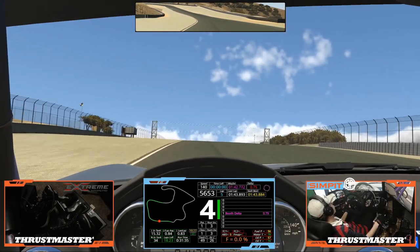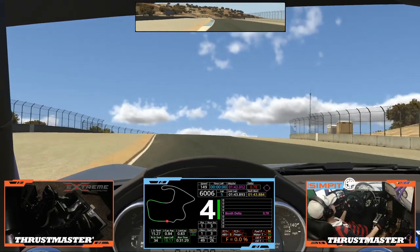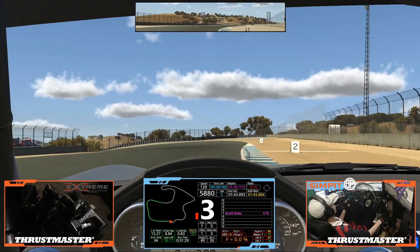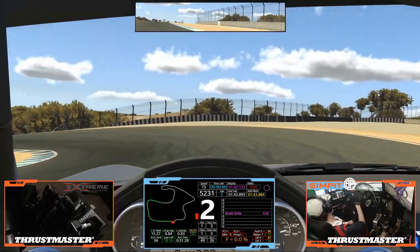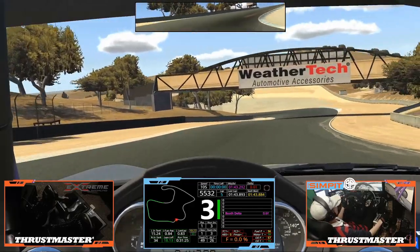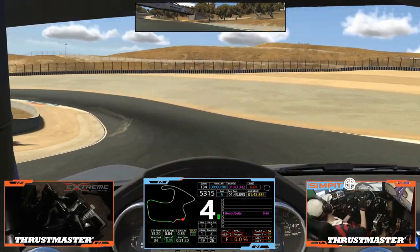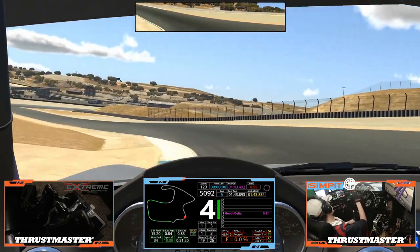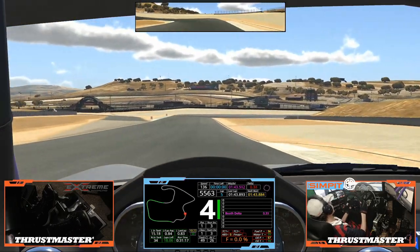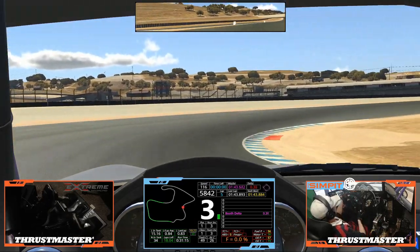Hello and welcome back. You're here with Booth. This is the Sim Pit and we're doing another rookie track guide. We're at Laguna Seca this week as we come down through the corkscrew. This track is tricky but very fun. It has plenty of limits to be abused for gaining a little bit of time here and there. Thanks for some really good racing.